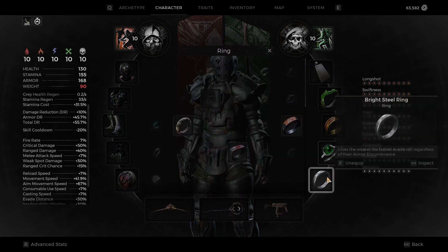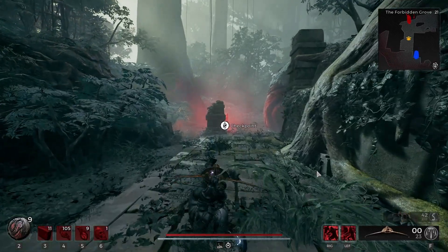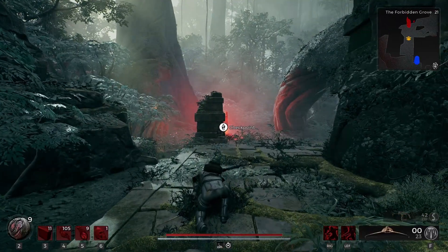Next up is this ring — I use Bright Steel Ring. What that does is it lets you not fat roll, because if you don't have it on, you just dive like this. It's super miserable.